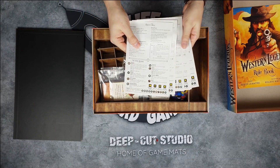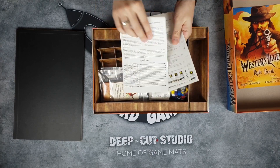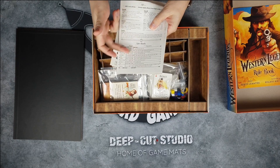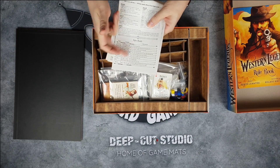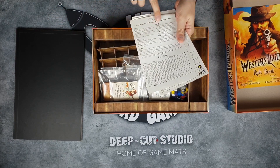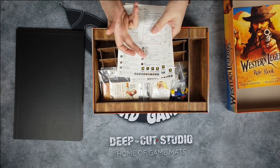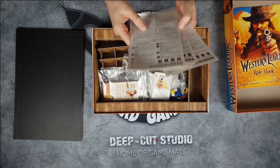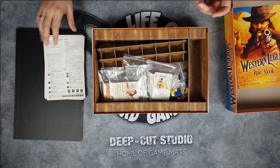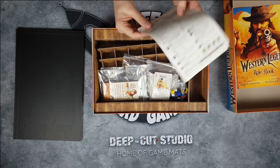You get these player sheets — each player gets one, so you can see this game goes up to six players. You can see how much your hand is worth when you are playing poker, how it ranks against other hands if you don't know that. Or you can see different abilities and sharing stuff, how you can do some actions and what you can do with it. Basically just a quick little reference sheet.